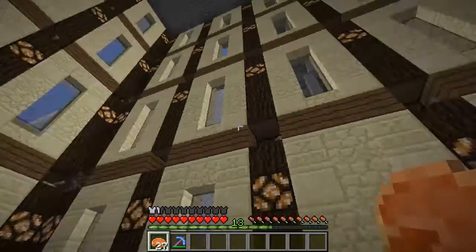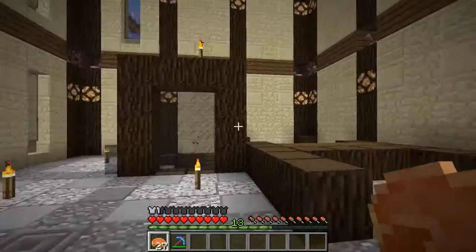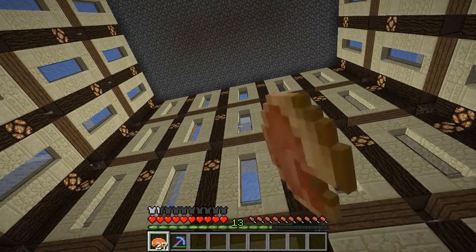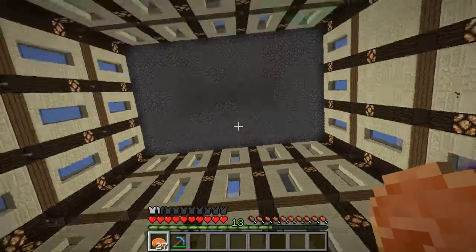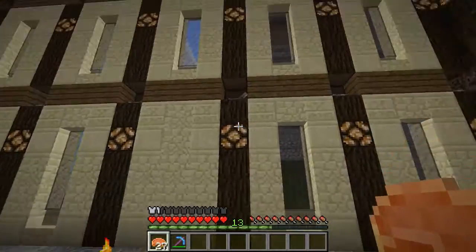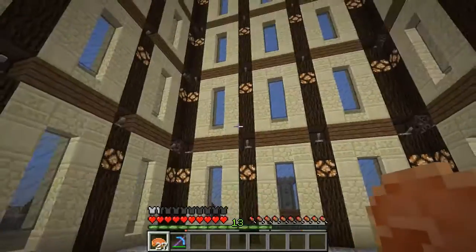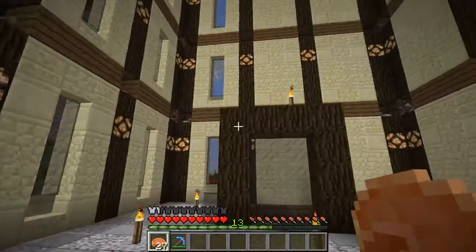The third floor will have a big conference room and a break room — work community areas for meetings and whatnot. The fourth floor will be a couple of executive offices; I think I can fit two offices by putting a wall across from this post and splitting it down the middle. Some of these windows in the center might need to turn into sandstone, we'll see. The top floor is going to be reserved for the president of the bank's office.